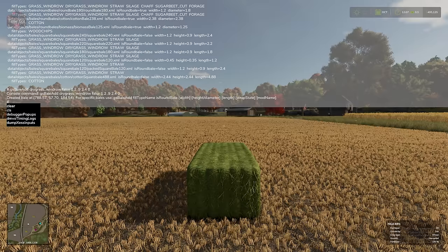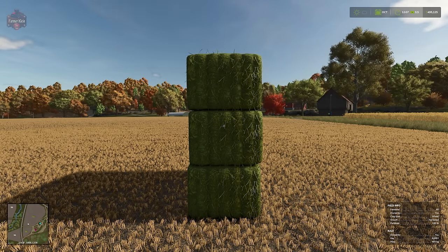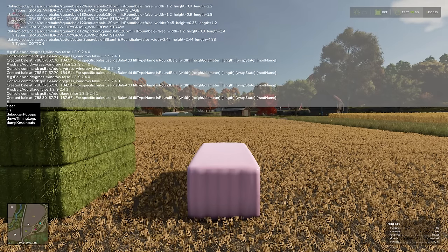Want another bale? Just press the up arrow and Enter again — there's a second one. A third? There you go. To make it a wrapped silage bale instead, change 'dry_grass_windrow' to 'silage' and change the wrap state from 0 to 1. Now we have a wrapped square silage bale. There may be times you just need to spawn in some bales — maybe you're short a few, or you want to feed animals right at the start before you have any hay.